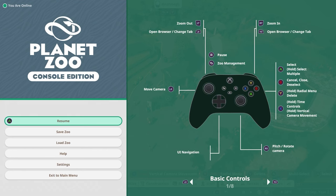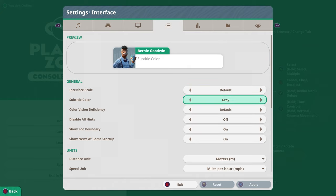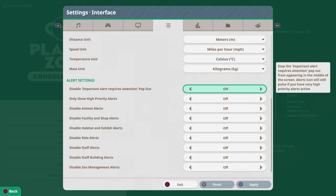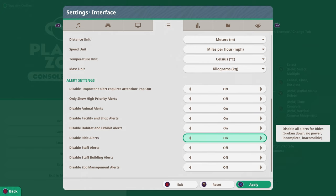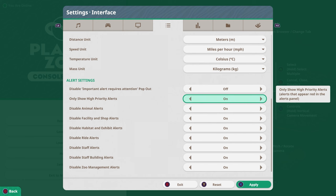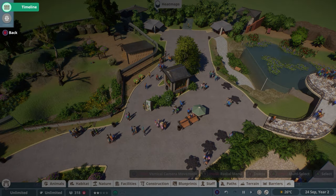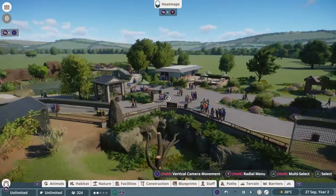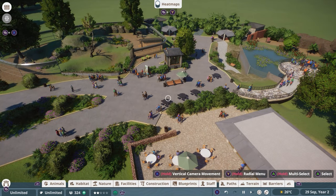There is a wonderful thing you can do. You go to the menu and navigate all the way down to settings. If you then go over to the settings interface and scroll all the way down, you can see there is an alert settings mode. You can basically disable important alert request pop-outs, or you can also disable all the alerts. You can say only show high alerts, then apply, go back, and boom, they're gone. You still need to pop them open to see what's going on, but if you play in sandbox mode and your animals cannot starve or die, you can just basically disable it.